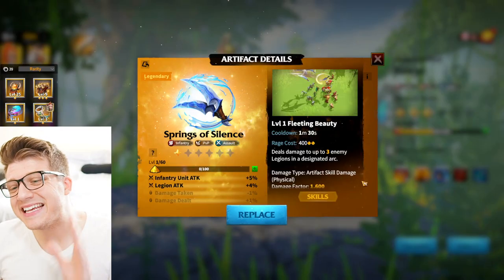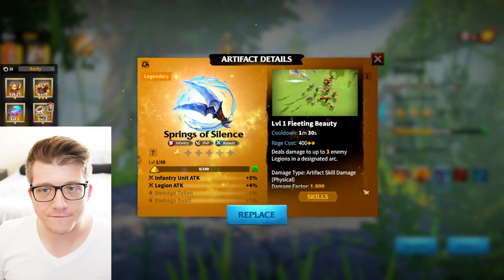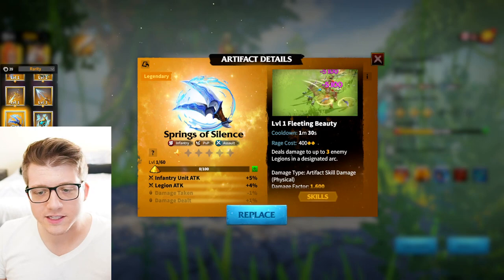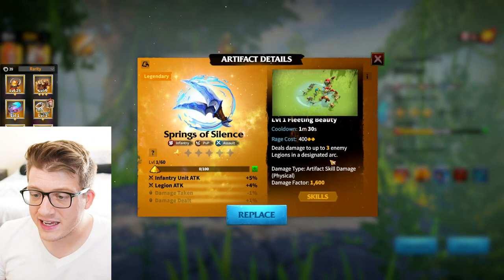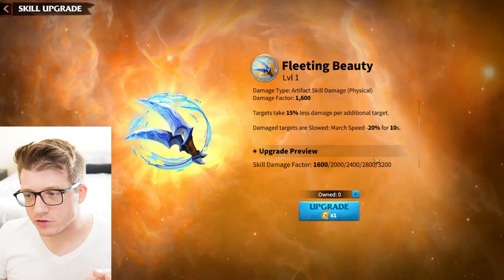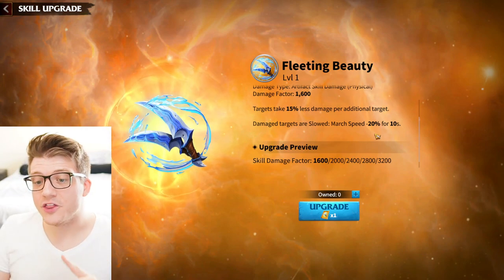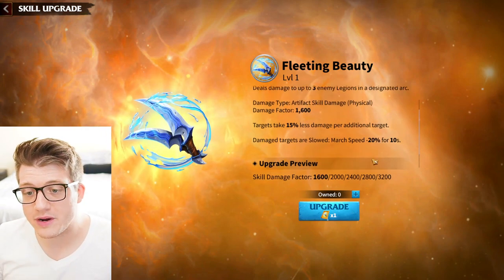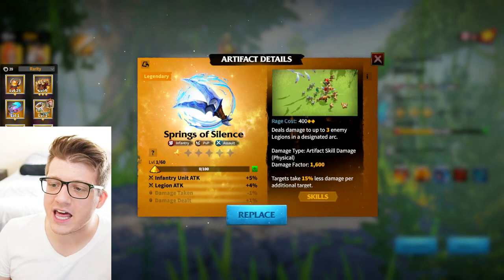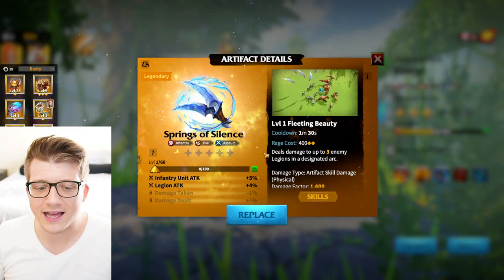Moving on to infantry, we have Springs of Silence. Infantry are typically tanky frontlines, but I really like this one. It gives infantry and legion attack, costs only 400 rage, deals 3,200 skill damage to three targets, and slows all targets by 20% for 10 seconds. The crowd control is really nice, and the animation — blades raining from the sky — looks incredible.